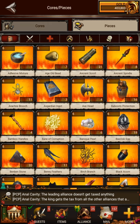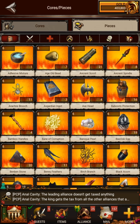Same thing with pieces, except pieces are a little different. If you're on the bag, it's all the pieces you have. This here is going to be like attack boost type. This is going to be health boost.